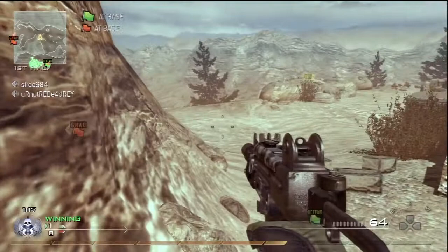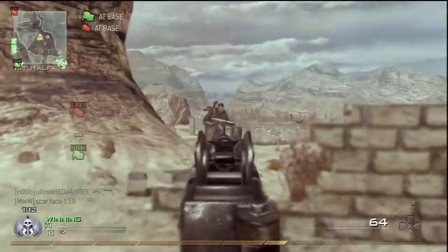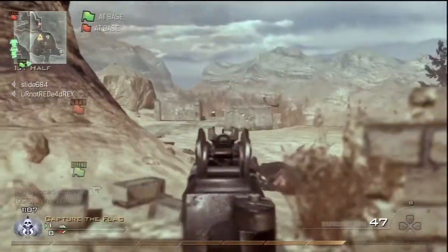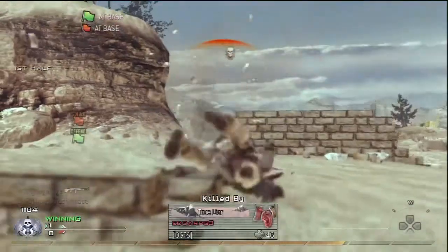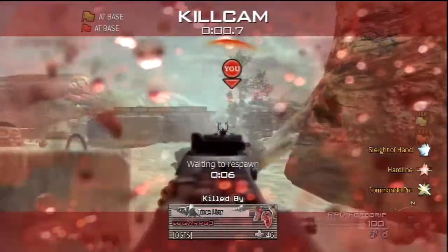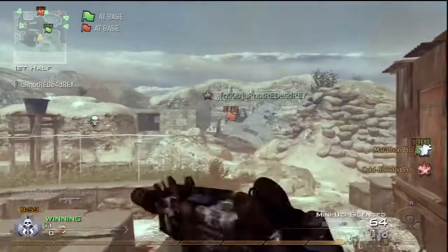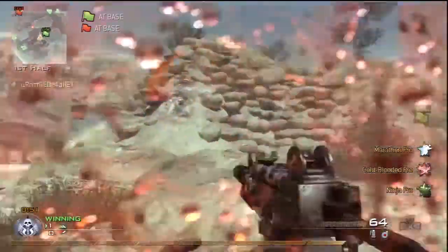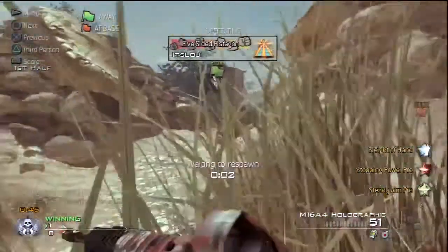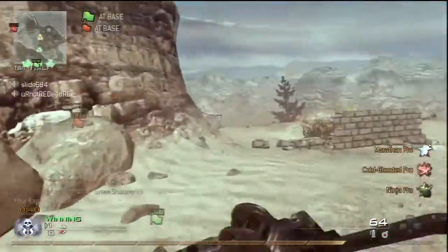My favorite map in World at War — I'm not even sure, I'll have to get back to you on that. Anyway, I see that guy coming, I get him, another guy's coming, Ninja Pro — nice. And I fail. That was miserable. Oh, that's embarrassing. I actually have a bad run to death at the end, which is quite embarrassing, and ends up getting me killed. And I just spawned right in front of that guy — that just sucks.